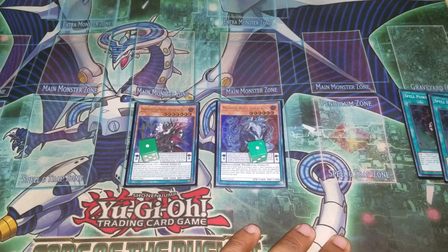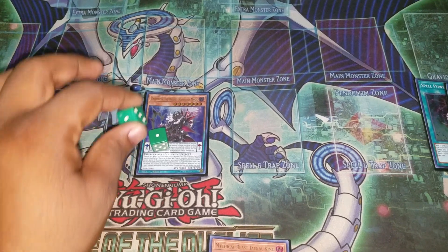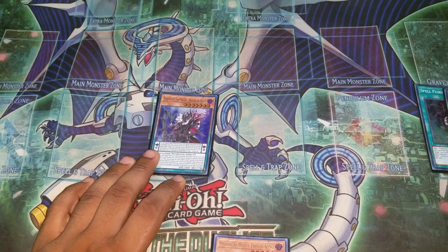And the Endymion can bounce back Jackal for a negate, and he'll also gain the counter. That's just a little neat trick I wanted to show you, and that's it. Thanks for watching.